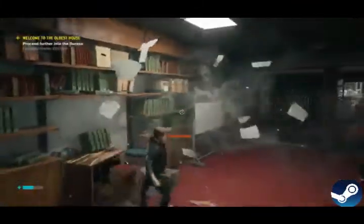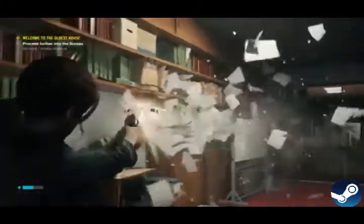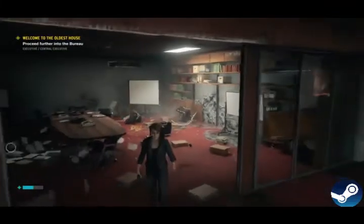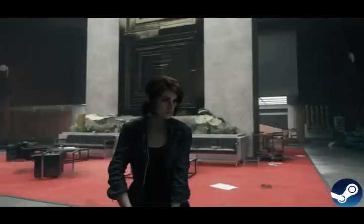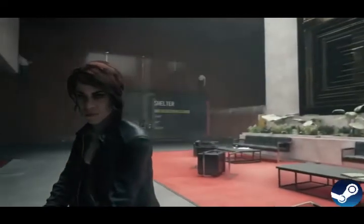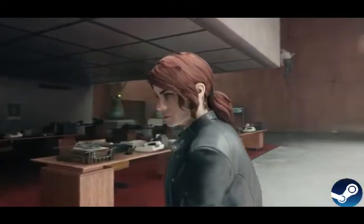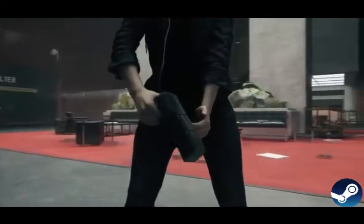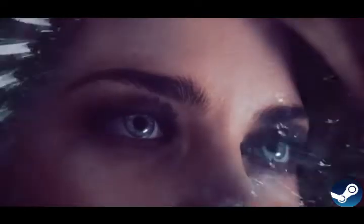Papers fly up in the air, debris smashes everywhere, things shatter, the ground cracks — all of that happening in real time above 60 frames per second is something you truly need to experience. And in photo mode, zoomed in, you can see the detail on Jesse: her face, her clothing, her weapon, even reflections in her eyes. It is crazy good.